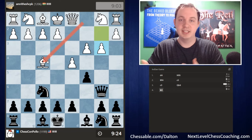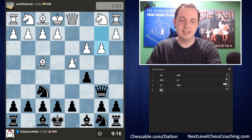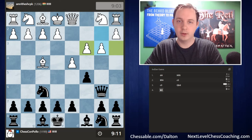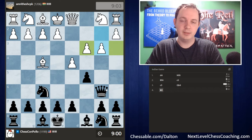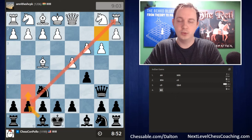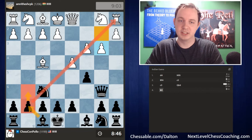White plays pawn to b3 to protect b2. The downside of b3 is that it softens up some of the dark squares on the queenside — specifically the a3 and c3 squares — and opens up a diagonal that may become a problem as the game progresses. There's not a ton we can do about that immediately, but it's something white may have to factor in.